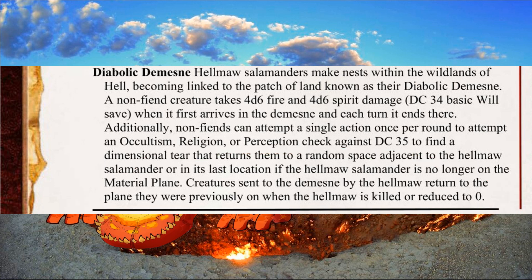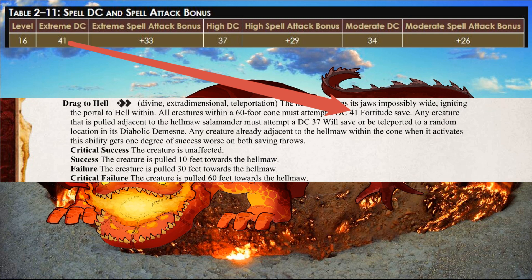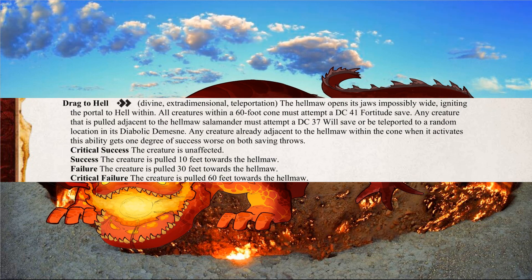The Hellmaw has two other ways to banish enemies to its personal purgatory. Drag to Hell is a two-action ability that targets all creatures in a sixty-foot cone. These creatures have to make a fortitude save against an extreme DC, which all my players seemed intent on succeeding or critically succeeding against during the test. Once a creature gets pulled adjacent to the Hellmaw, it has to make a will save against a high DC or be sent to the Diabolical Domain. I included two saves because this can take a person out of the fight and create a big swing in an encounter. The biggest issue was that players who failed the first save almost always succeeded at the second, which led to the inclusion of a final line in the ability where enemies too close to it are in danger of taking worse results on their saves.